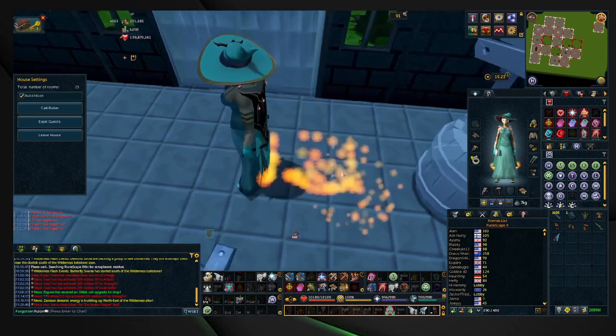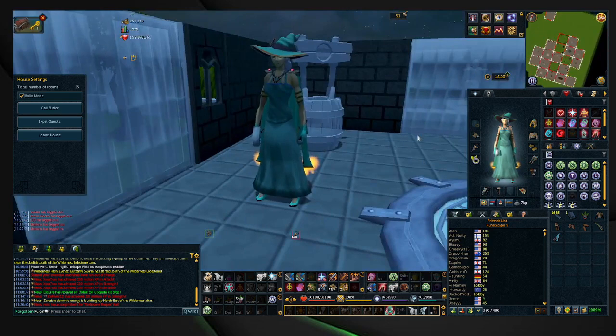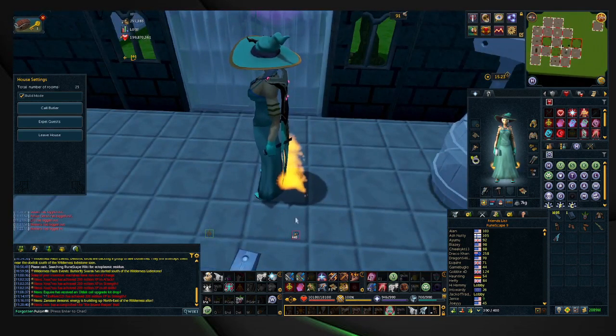It looks like it cost me about 800 planks for the hour. Just bear in mind that this does increase with your construction level. It's looking to be about 250k an hour with no inputs, no nothing. This is a lot worse than what the Flat Packer was, so this is probably an overall nerf to the planks.